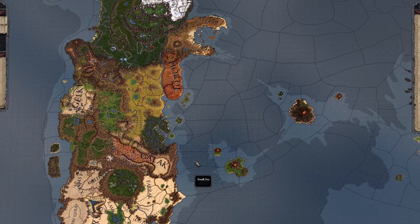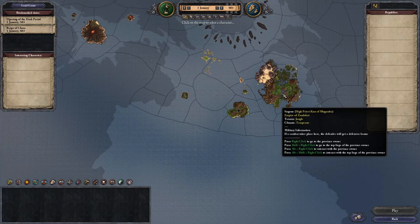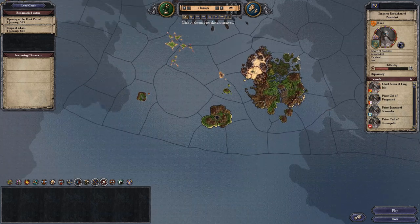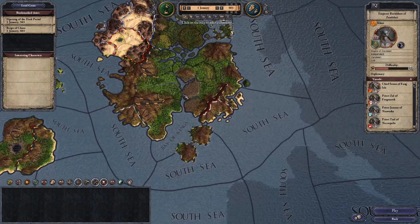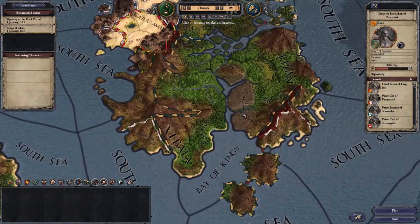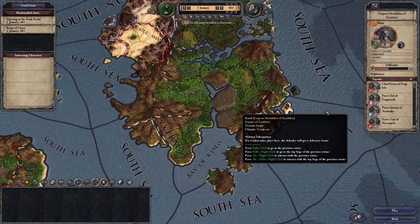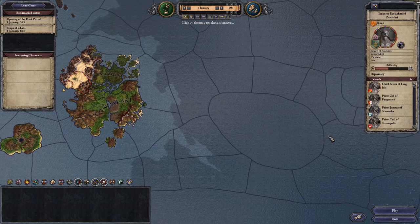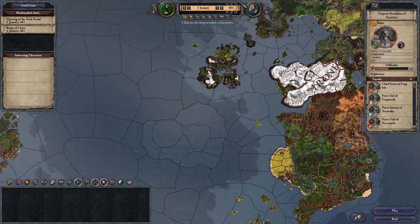You can pick just about any character you want. I was going to do King Rastakhan but I tried to play that yesterday and five days in my heir died. I'm not sure whether that's a bug or what, so I'm just going to avoid that playthrough for now. I might pick someone more normal.